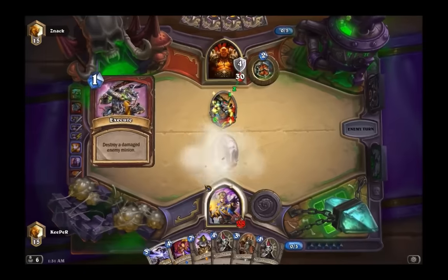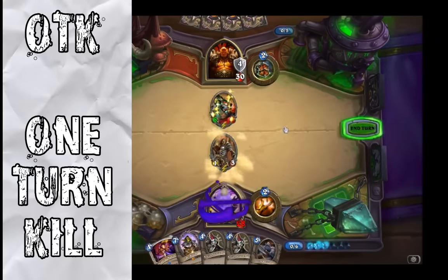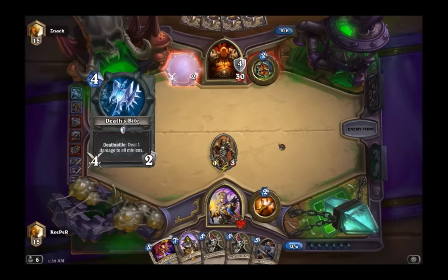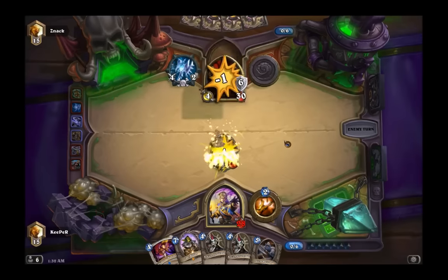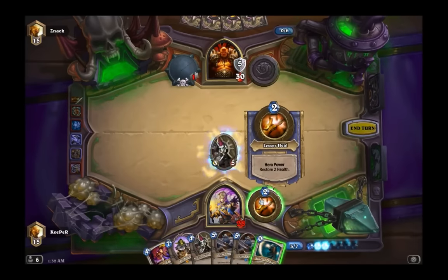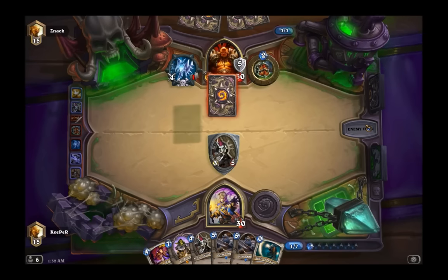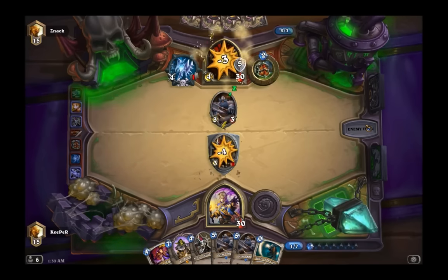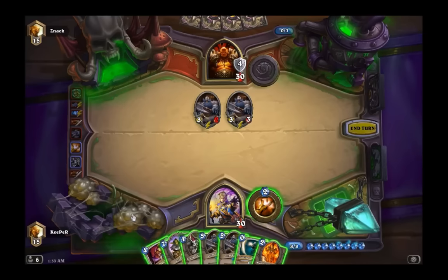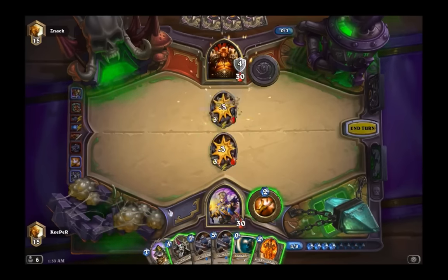The combo we're trying to get in this deck is of course a one-turn-kill — an OTK. This terminology became popular with Miracle Rogue, which was really popular before certain nerfs happened. The Gadgetzan Auctioneer got nerfed and Miracle Rogue kind of slipped back into obscurity among the popular Hearthstone decks.